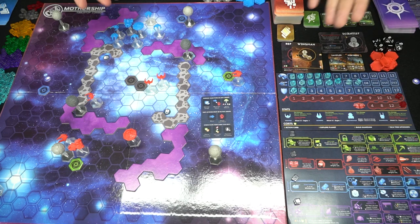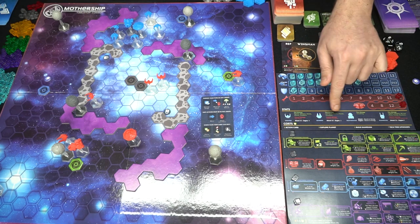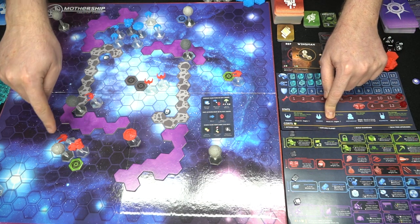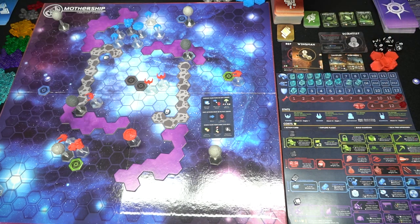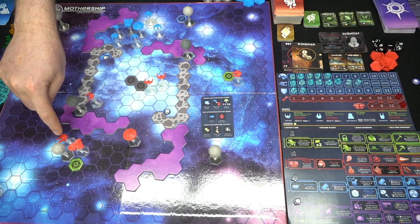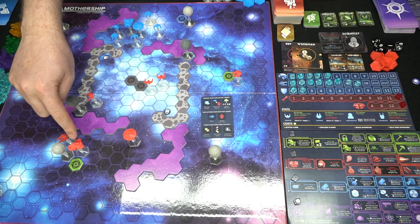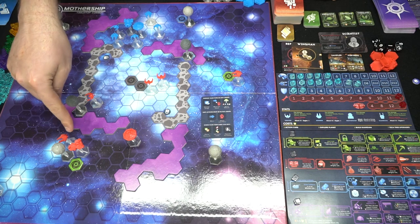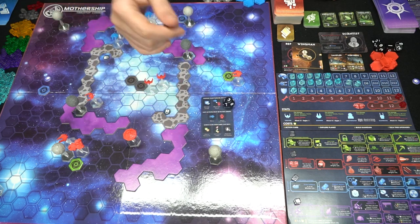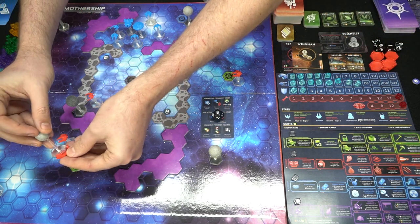Attacking a planet: bombers can damage hull points, shields, planets, and guardians, but cannot hit fighters or bombers. Planets have a shield of six. If your bomber rolls a d8 and your mothership also rolls a d8 and you're attacking the same target, add the rolls together — a three plus an eight equals eleven, which beats the planet's shield of six, capturing it. Place your token on the planet and optionally pay three minerals to flip the artifact and take its card.